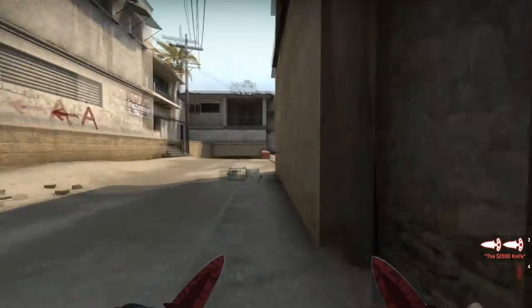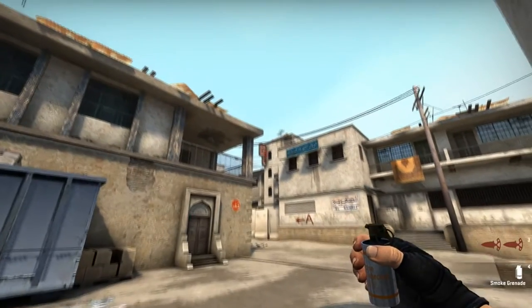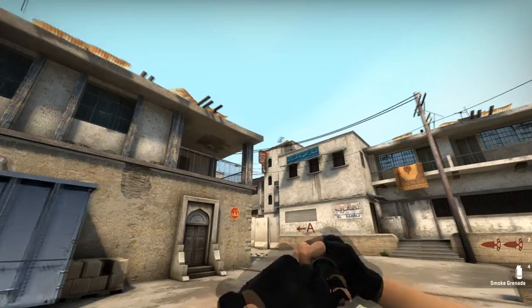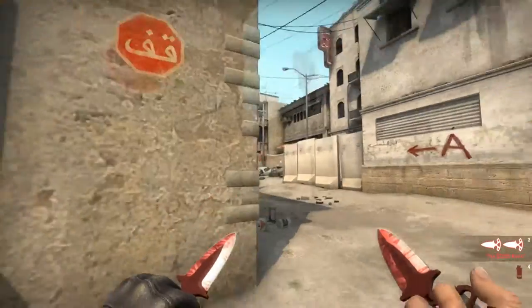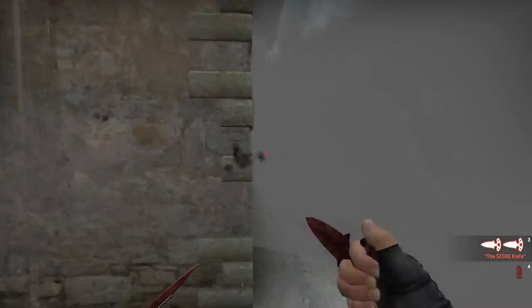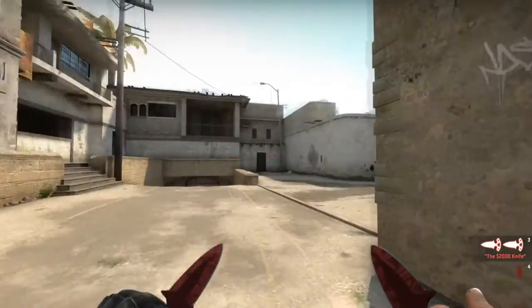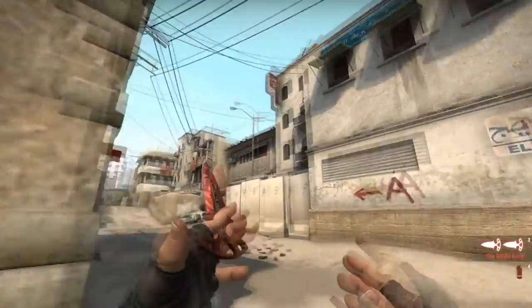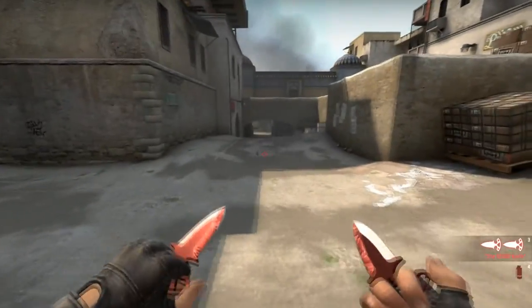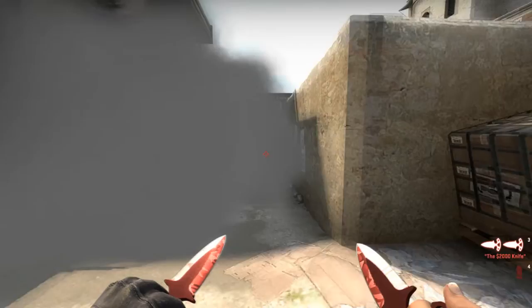To throw the cross smoke, go up to the barrel and turn around. You'll see this billboard — place your aim at the top of the billboard where it meets the wall, then walk forward. The moment your crosshair leaves the billboard, throw the smoke. As you can see, the gap is always closed on the important side. It's a walking smoke, so it's not 100% consistent every time, but this side stays closed and that's the most important thing.